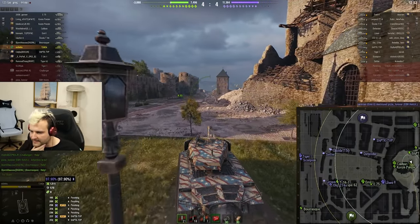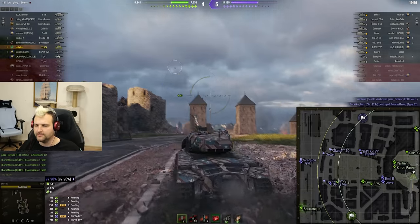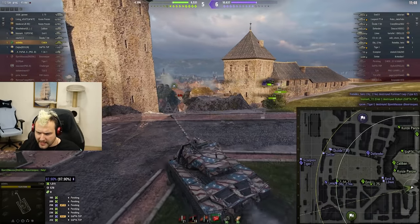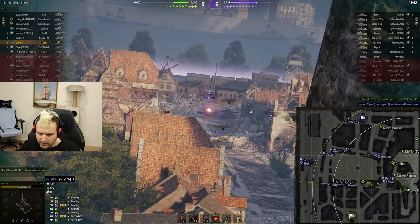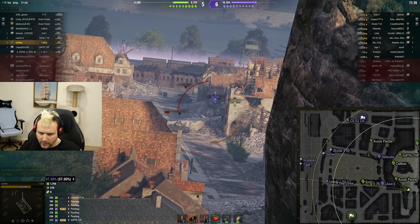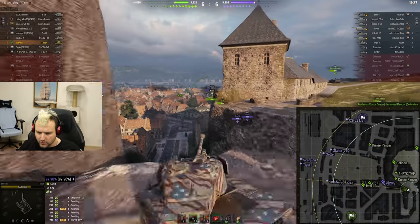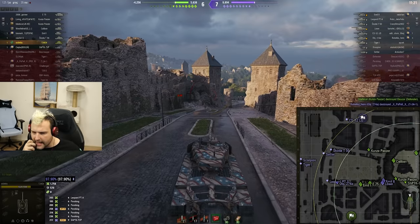We want to go back for base defense. I am very well aware that we are losing this game by 4000 hit points, but it doesn't change anything. Sometimes you simply cannot win and you need to accept this. Since the Object has quite a bit of armor, I think I am going to start loading APCRs — it depends on us winning the game. I have a feeling the Tiger is going to enter the cap anytime now.